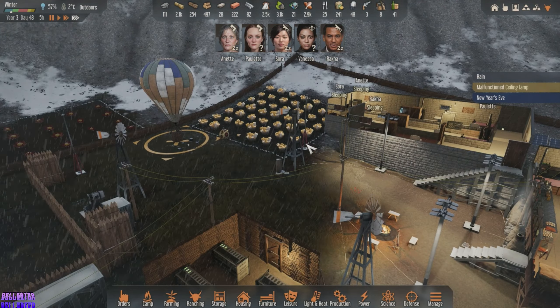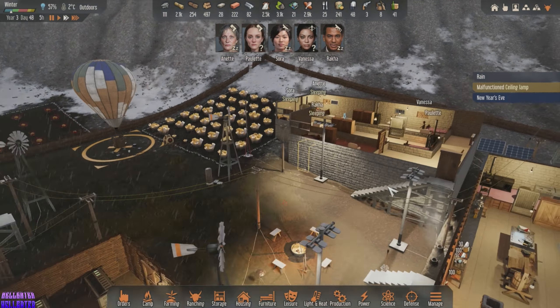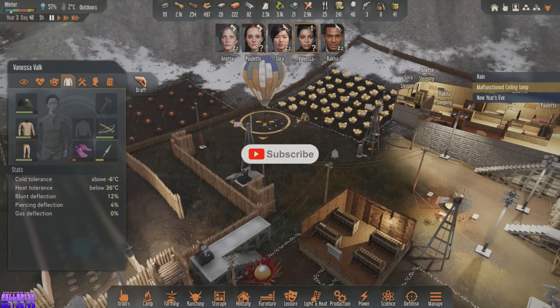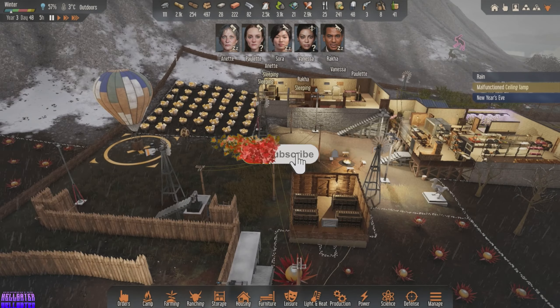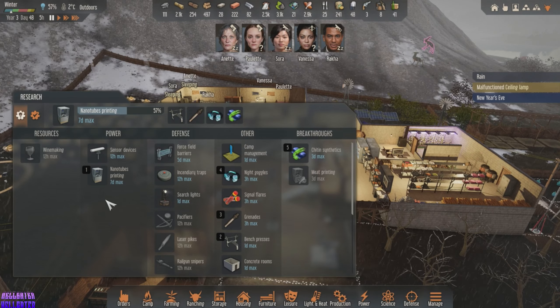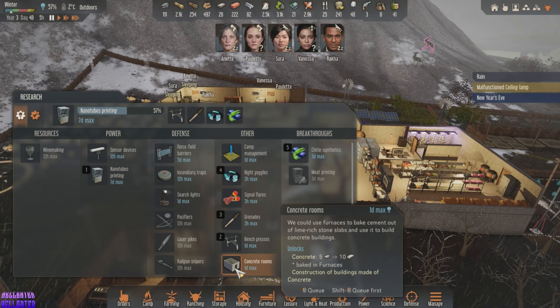Oh, it's New Year's Eve! We got somebody standing around — good ol' Vanessa. I wanna see if we can get some more of this stuff harvested, because we still have to find cement or concrete. I remember that's one of the things we needed for the concrete rooms.